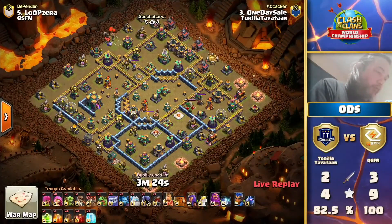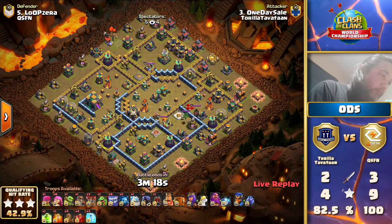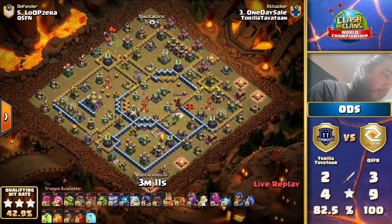What a great start for them here in the last chance qualifiers. They're trying to advance - they're already in the next round, so if they win this war they'll be in the finals waiting for the winner of MCS and Aphilion. At this point though, Thora Tavatan is a one-trick pony with just one attack strategy, and unfortunately it just hasn't been working.